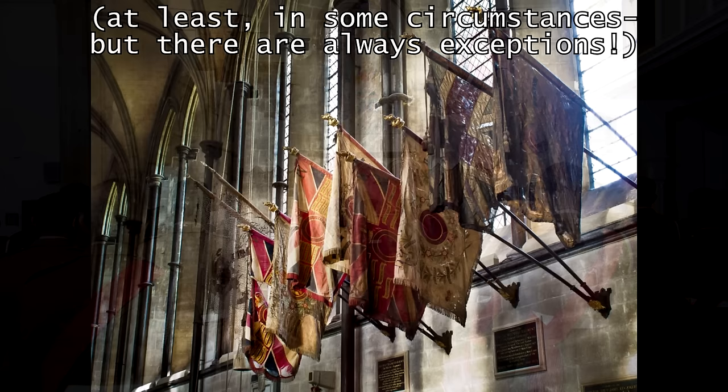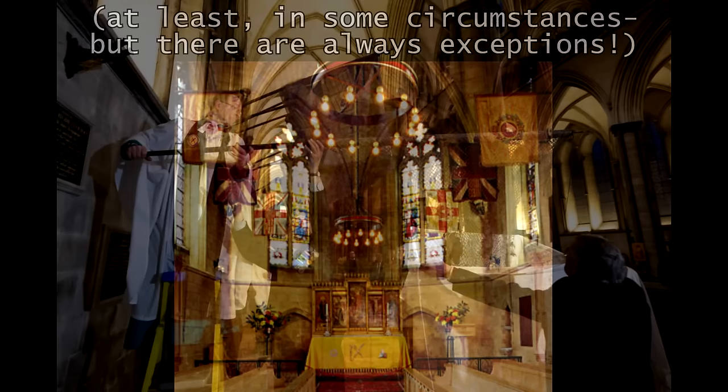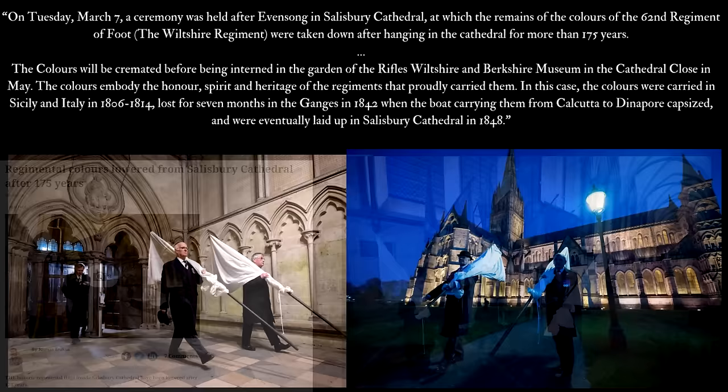On presenting new colors to the Durham Light Infantry in 1911, King George V told his soldiers: 'Remember that this is no common flag which I am committing to your keeping. It is the emblem of duty, the outward sign of your allegiance to God, your sovereign, and country — to be looked up to, to be venerated, and to be passed down untarnished by succeeding generations.' In the British tradition, when a regiment's colors are due to be replaced, they are laid up — typically in a church, chapel, or cathedral within the regiment's traditional recruiting grounds — where they hang above the monuments to the glorious dead until practically disintegrated, at which point the remains are ceremoniously burnt by the regiment.